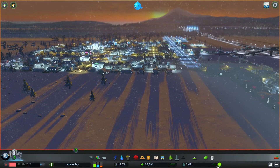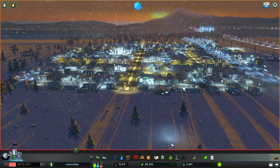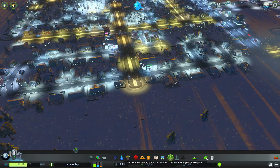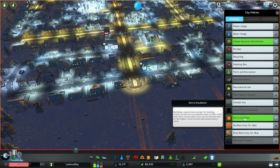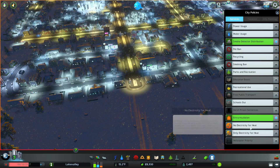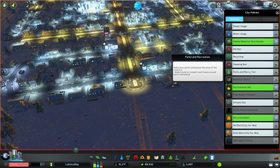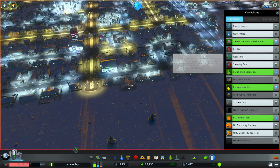What do we got going on here? I'm gaining people again. I'm quite far from the next milestone. I've got eight grand in my pocket though and the temperature is damn cold. How are we doing over here? Extra insulation — less energy for heating thanks to extra insulation layer in their walls. Okay, I like it. No electricity for heat. School's out. Recreation use? Yeah, let's do that. Parks and Rec? Recycling? Sure.